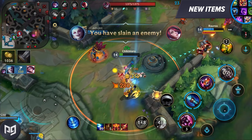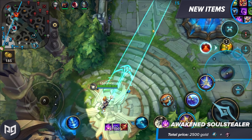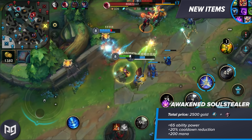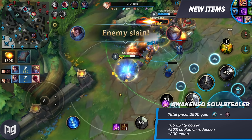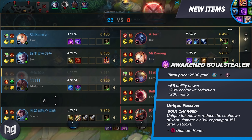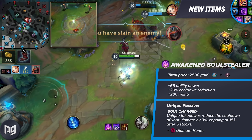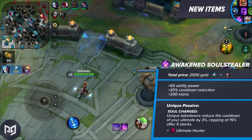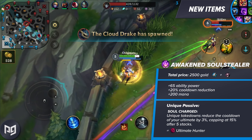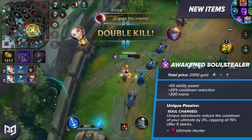So let's start with our second new item, Awakened Soulstealer. Building out of Lost Chapter and Fiendish Codex and costing a total of 2500 gold, the Awakened Soulstealer is a really interesting item. It has 65 ability power, 20% cooldown reduction, and 200 mana. But the passive it offers is why you really buy it. Soulcharged is a passive that on unique takedowns reduces the cooldown of your ultimate by 3%, capping at 15% after five stacks. This essentially is Ultimate Hunter the item. If you somehow kill all five champions on the Rift, this one item will give you 20% normal CDR plus 15% cooldown reduction on your ultimate, making your ultimate from one item alone have a 35% reduced cooldown.